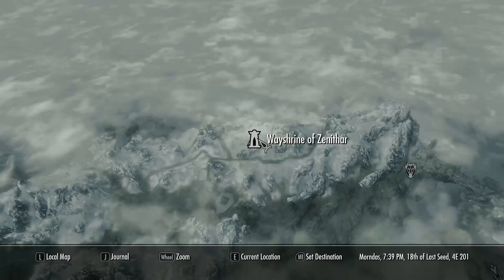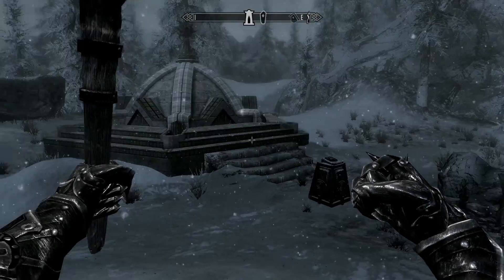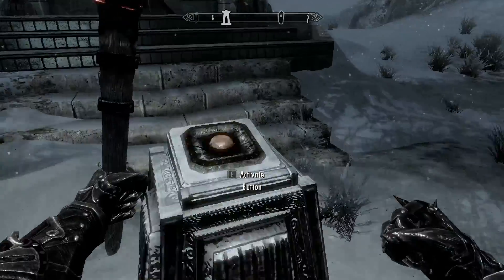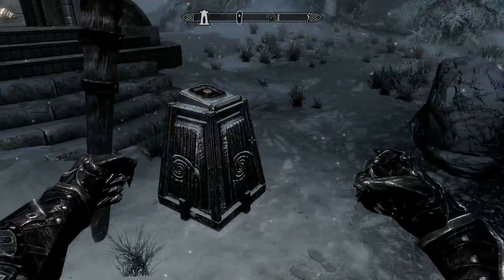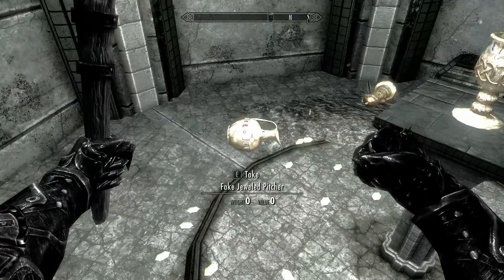Let's look at one more shrine real quick. I've arrived at the wayshrine of Zenithar and I've already acquired the key via the console, but let's have a look at what we need to do. Each one has a puzzle and it will be different of course. So this one — do you just press the button or something? And that's it? Maybe not.